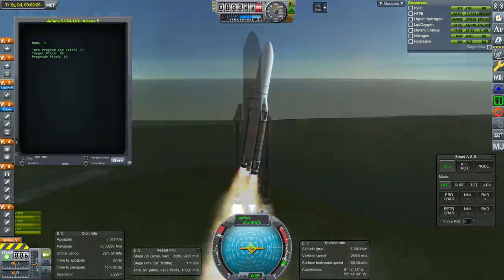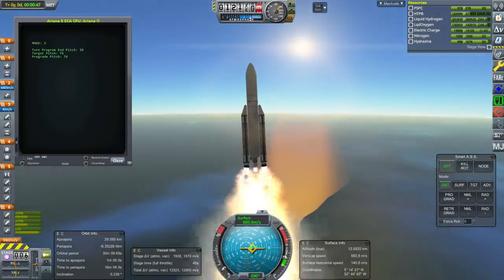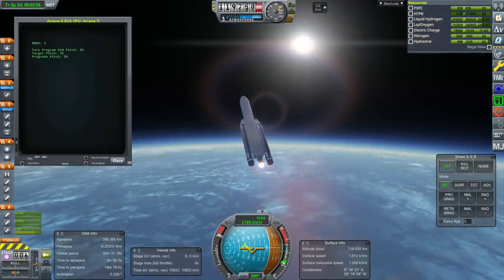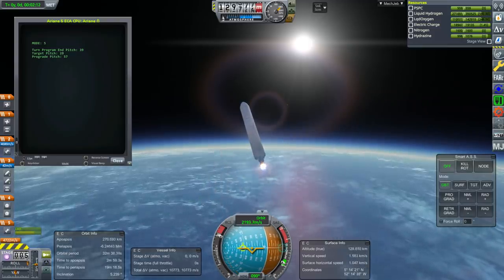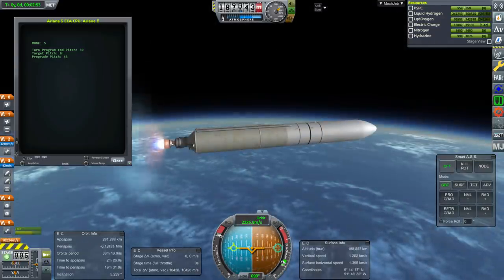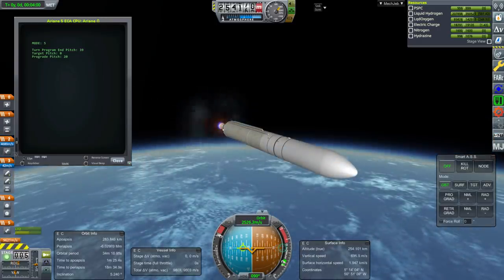This is an Ariane 5 launching out of Kourou. The boosters are from KW Rocketry and the core is from Real Scale Boosters — I've gotten used to the KW boosters even if they don't look exactly right. The thrust curve seems wrong on them: they separated at the correct time but were carried for about half a minute after burning out without the normal thrust tail-off. The configuration does have a thrust tail-off listed, so something may have overwritten it.